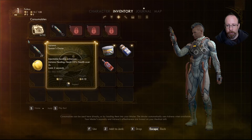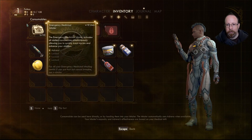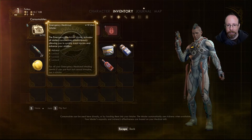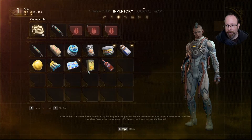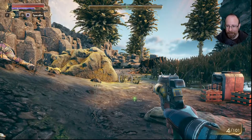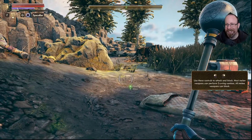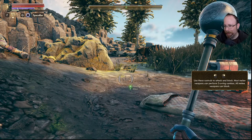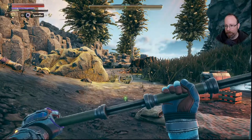Consumables: plus 200 natural health regen for two minutes. Stimpact heals 25 over two seconds — that's a quick heal. This emergency medicinal inhaler has 10 uses. Zero G Brew, spacer's choice. Center click and I can switch to this melee weapon. It uses controls to attack and block. Most melee weapons can perform three-swing combos, and all melee weapons can block.